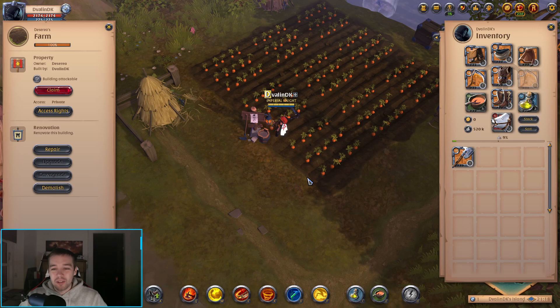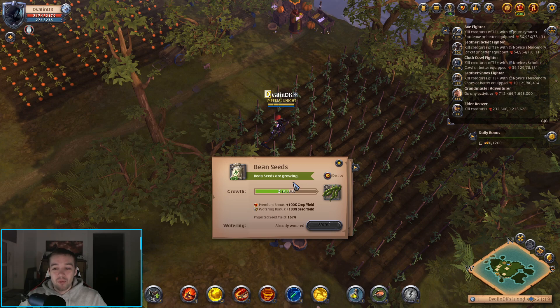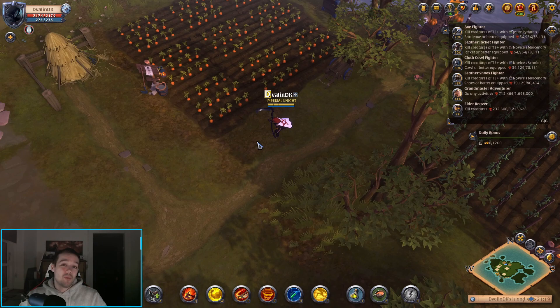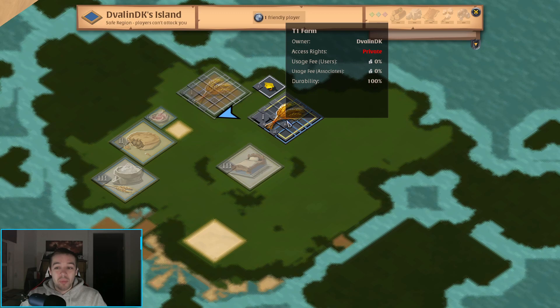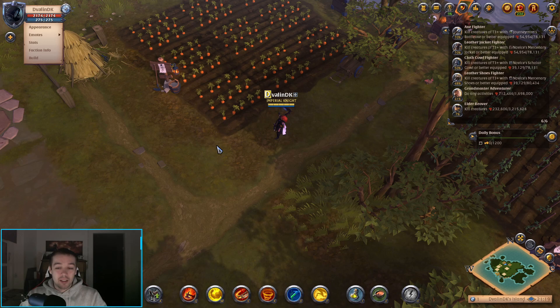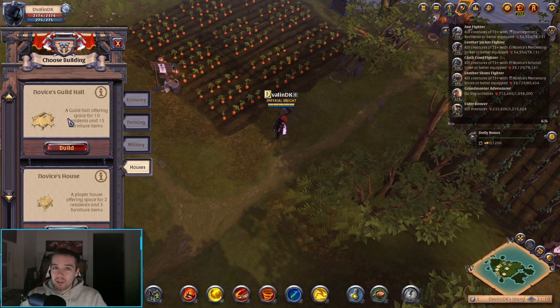I also have another farm where instead of carrots I'm growing beans — you can see those are bean seeds and they're ready in about 10 hours. So it depends on what you want: beans, carrots, animals, or even mounts. Basically the whole point is getting your farm producing whatever you want. It all starts by buying the island, getting a house, getting workers, and gathering resources. Under Build, the Guild Hall option is only for when you have a guild island.